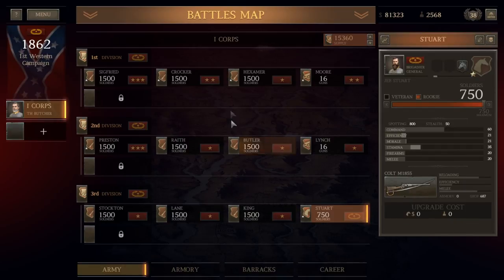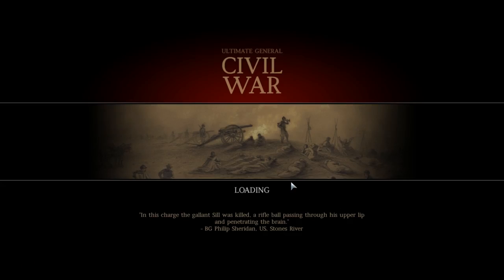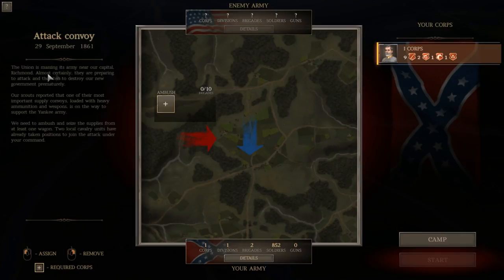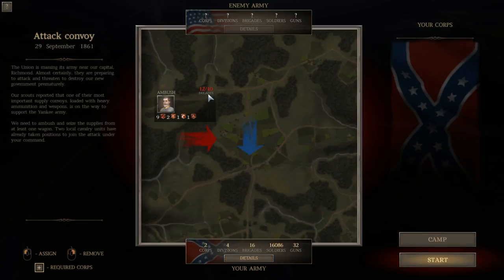With that, I think we're about ready to fight the next battle — the Battle of the Ambush Convoy. The Union is massing its army near our capital, Richmond, and is preparing to attack. Our scouts reported that one of their most important supply convoys, loaded with heavy ammunition and weapons, is on the way to support the Yankee Army. We need to ambush and seize supplies from at least one wagon. Two local cavalry units have already taken position under your command. We have elements of our First Corps — 10 brigades we can bring to battle out of 12.